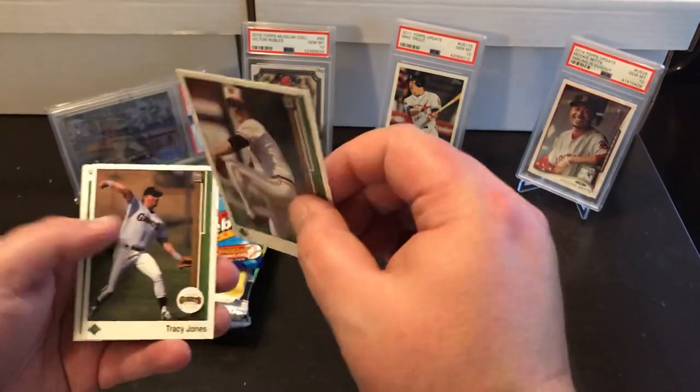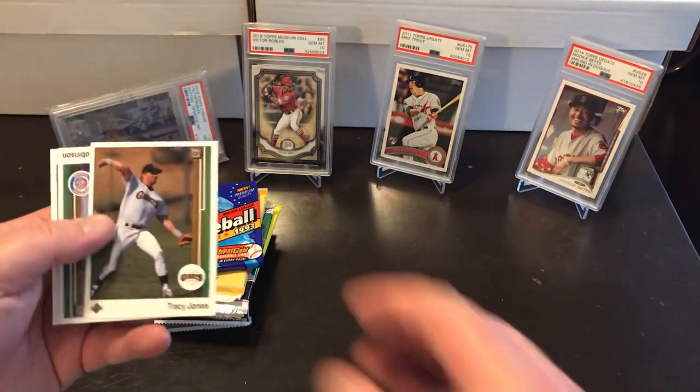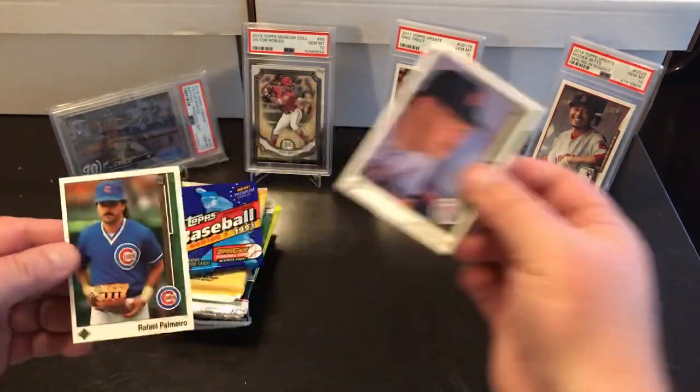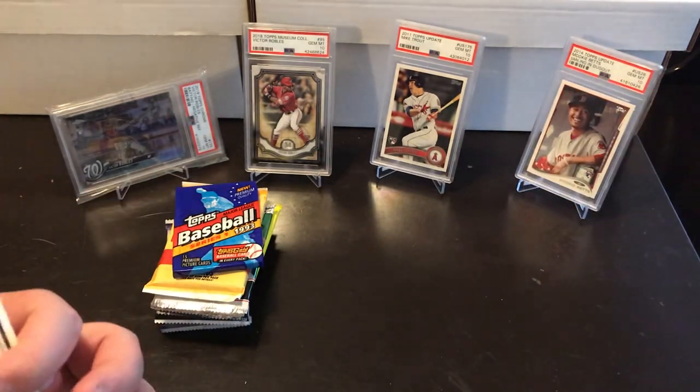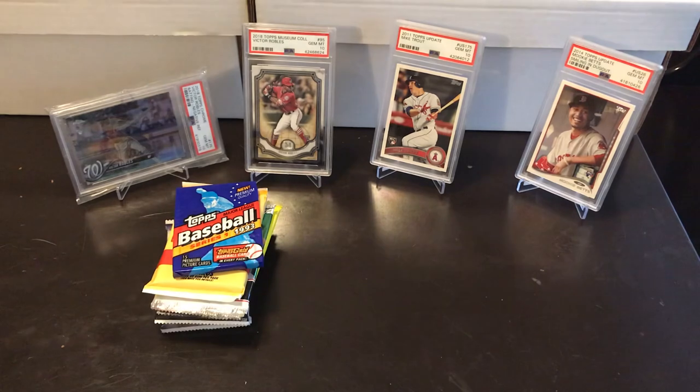Don Carmen, Brady Anderson — Brady Anderson rookie card! Alright Brady, nom nom nom, love them rookies. Pretty good looking card, little off-center. Tracy Jones, Jeff Robinson, and Rafael Palmeiro. So no Ken Griffey, but we did get a Brady Anderson rookie.